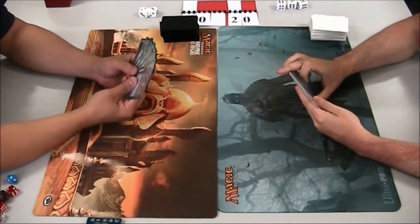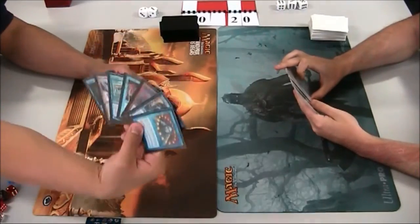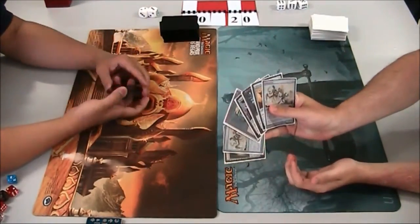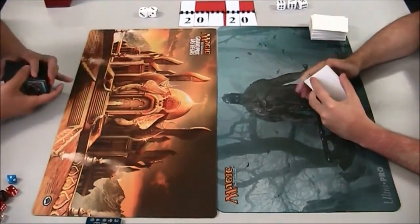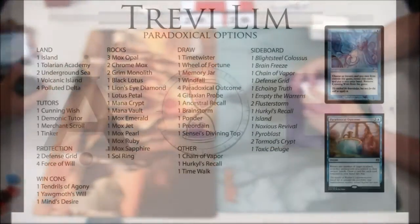So this is round one. We've got Trevi Lim on the left and he's running a deck that he calls Paradoxical Options, and on the right we have James Manning who's on a typical Ravager Mud list, and since they're mulliganing now we may as well have a look at their deck lists.